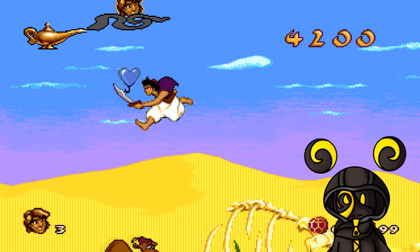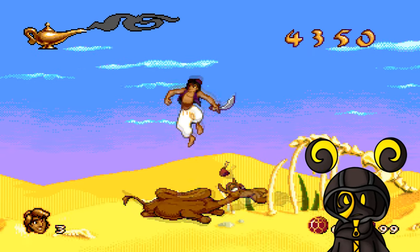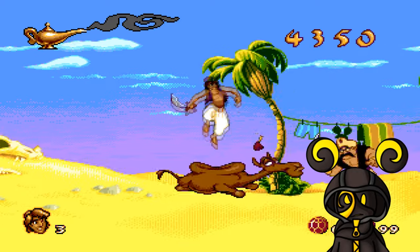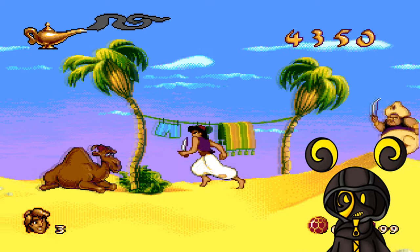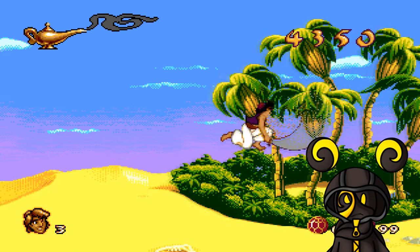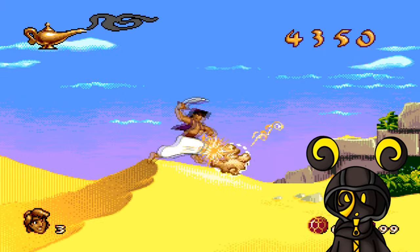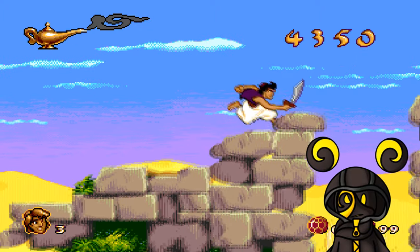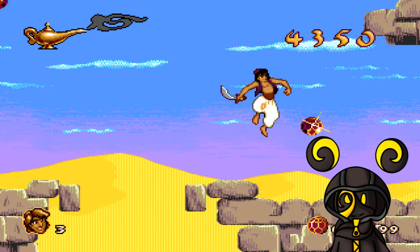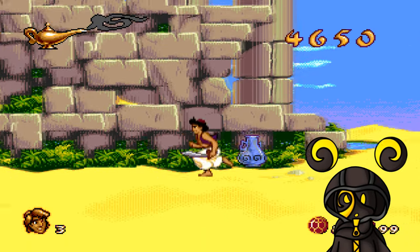Moving through the desert level — trying to grab pickups. Oh, is that Mickey ears?! I finally grab something. More Prince Ali singing: 'He faced a galloping horde, two hundred bad guys with swords — I'm the one you want, oh Prince Ali!'